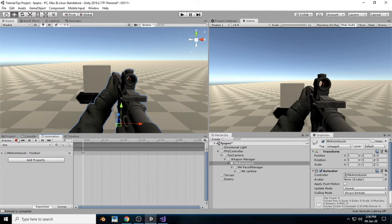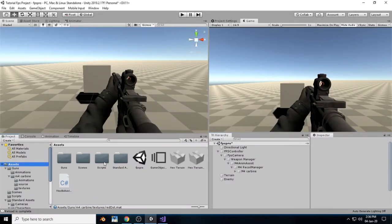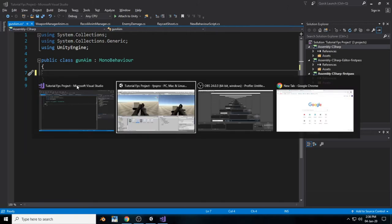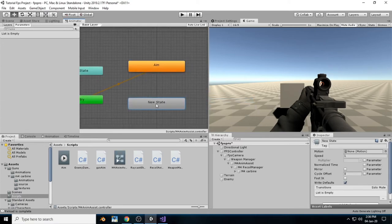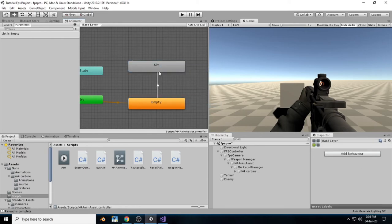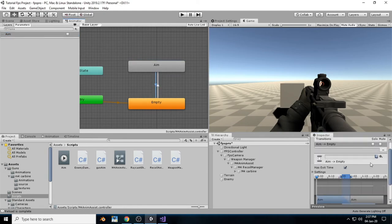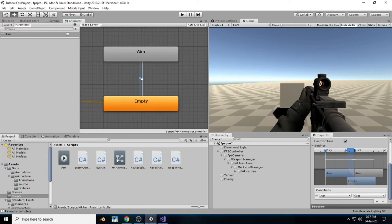Now we have the aim animation. Create a new script for the aim animation — name it 'GunAim'. Double-click to open it in Visual Studio. Inside the animator, create a new empty state named 'empty' and set it as the default layer. Make a transition to aim and a transition back from aim to empty. Inside the parameters create a new bool called 'aim'. From empty to aim: aim equals true. From aim to empty: aim equals false. Both should not have any exit time.